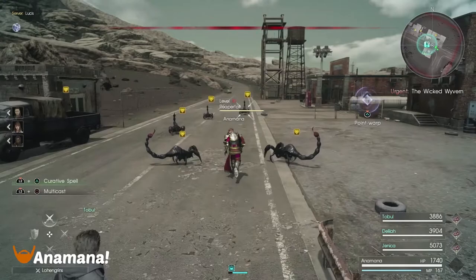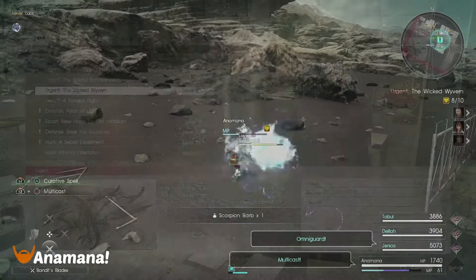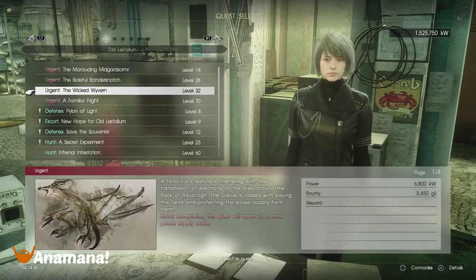Hey folks, Anamana here, and I thought I'd finally get around to making a best guild farming quest guide. I'm going to be starting off with two missions: the Wicked Wyvern and Deja Vu, because I believe those are currently the best, or at least some of the easiest farming quests.